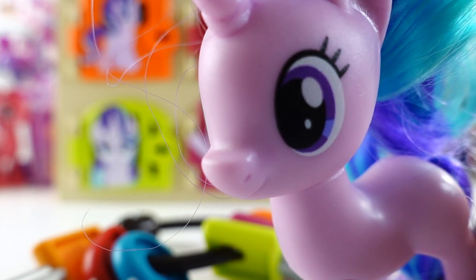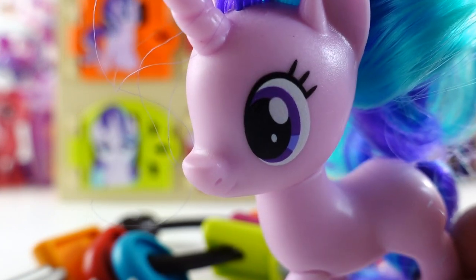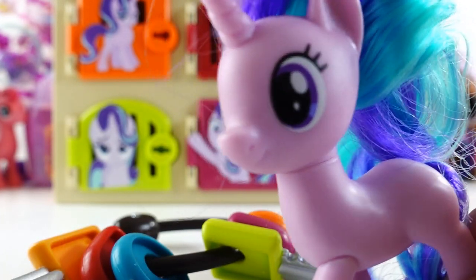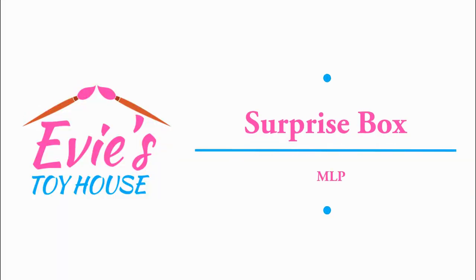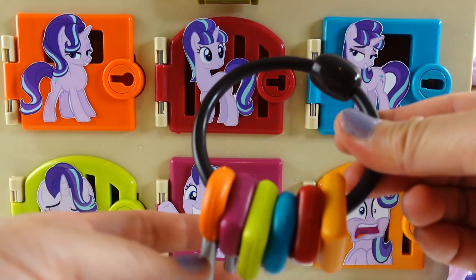What you need to do is find Princess Celestia. There are six doors behind me and they have my beautiful picture on them. You need to guess how many Princess Celestias you think you'll find - one, two, three, four, five, or six? Maybe there are Celestias behind every door - who knows! Here's your key: match the color of the keys to the door and they'll open. Good luck, and stay to the end for a special announcement. Take a guess and put it in the comment section. Are you ready? Let's start!